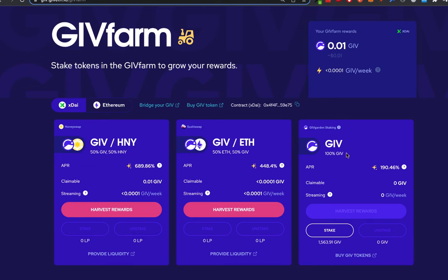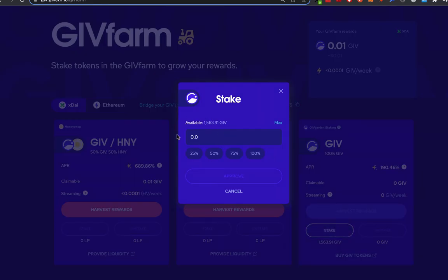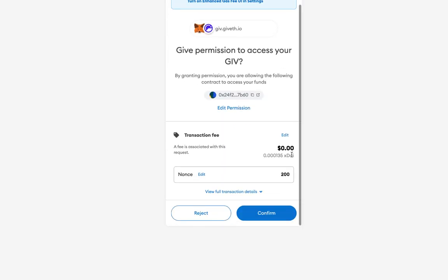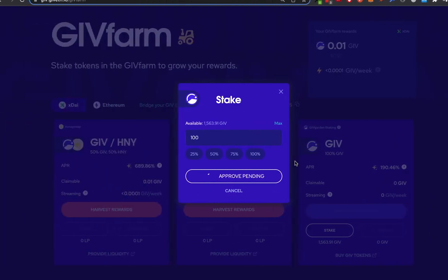If I want to stake in the Givegarden pool all I have to do is click stake and I choose how much I want to stake. In this case let's say 100. I click approve and I'll have to sign this on my wallet. There's a small transaction fee which is very negligible if I'm on Gnosis Chain. I click confirm and then once it's approved I can stake it.